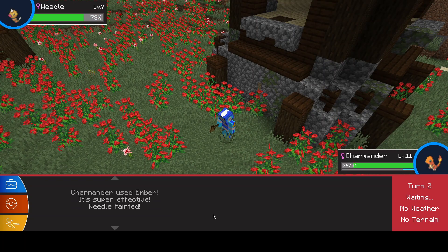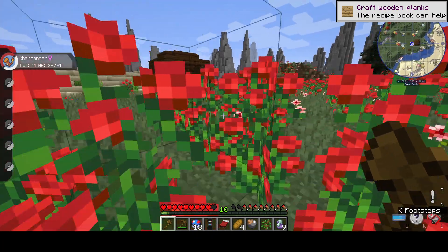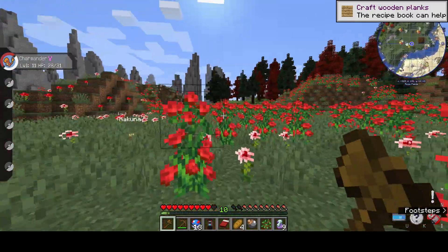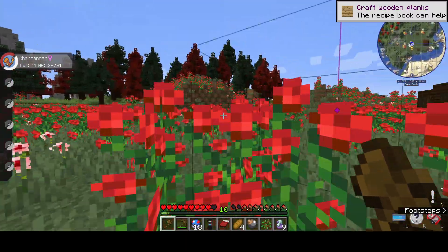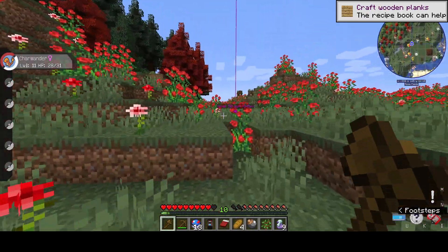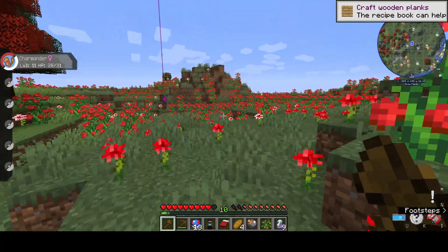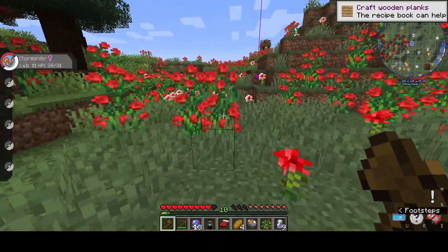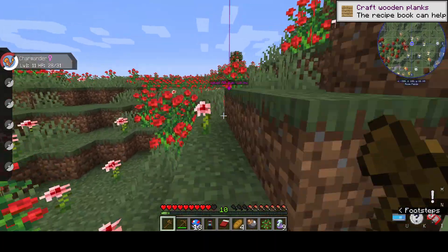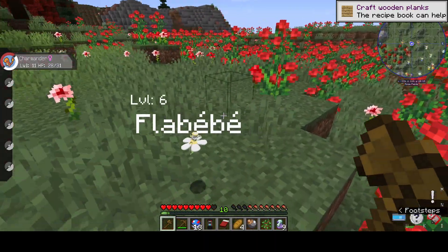So I'm just gonna move on. I literally dropped on a Weedle. Level 11. Alright, so I'm gonna move on. I have something in mind for the house — it's gonna be a series of Pokeballs. One Pokeball will be storage, one Pokeball will be a bedroom, one Pokeball will be something else.